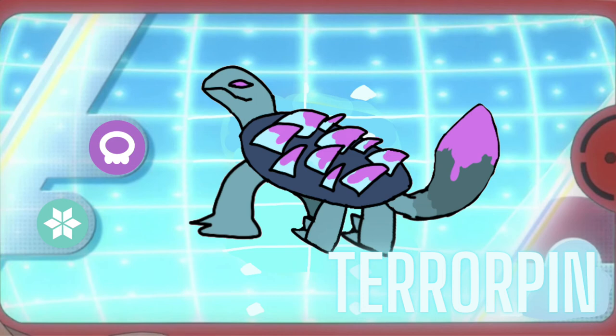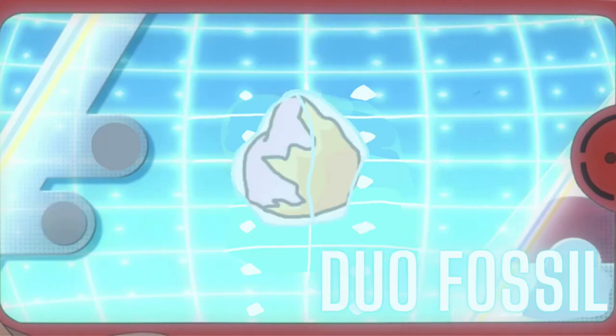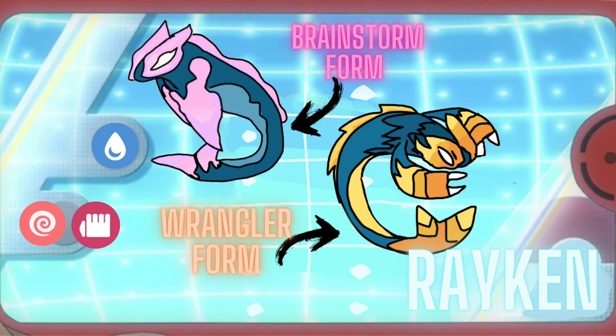Terrapin sometimes uses its poison-covered tail to slap poison onto the opposing Pokémon, and it's very bulky and strong. Now for the last fossil Pokémon: Raken. Raken is a special case — a mix of two old ice age Pokémon whose DNA got mixed into a duo fossil. Once revived, Raken will be in either the Wrangler form or the Brainstorm form. The name comes from 'manta ray' and 'drake.' These forms work like Aegislash's forms, but instead of attack and defense, it's attack and speed vs. special attack and defense. Raken was based off the fish guys from Ice Age.